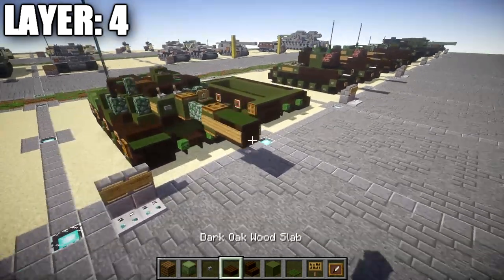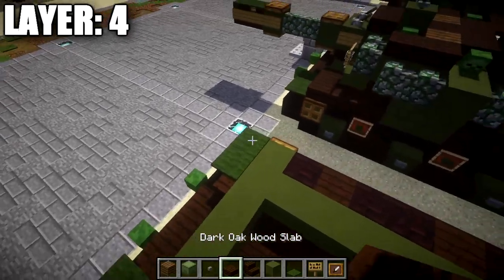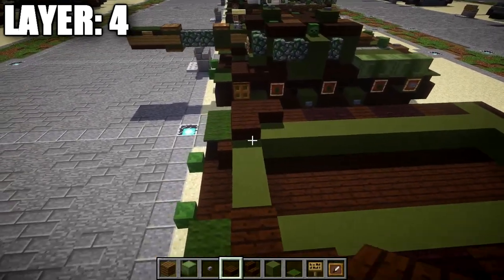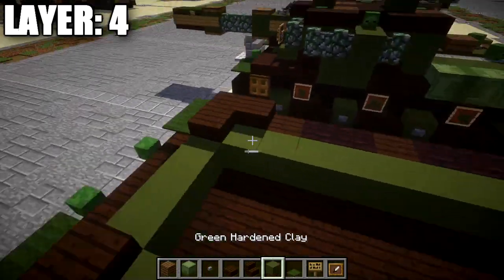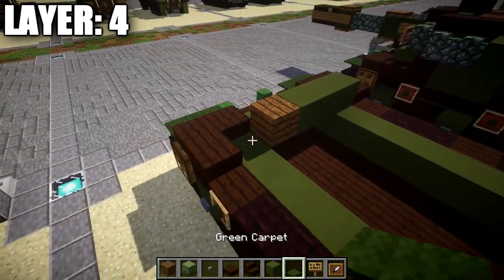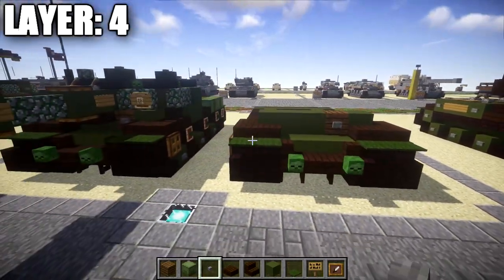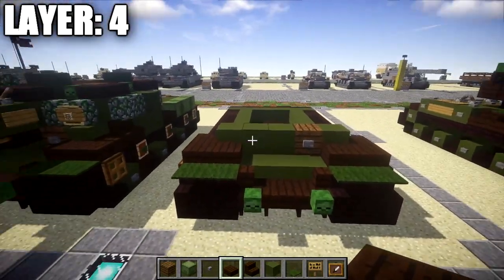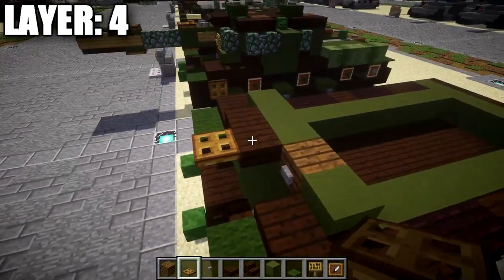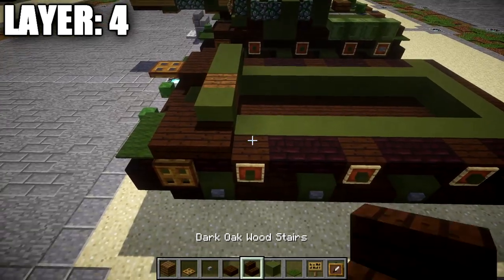For layer three, start off by taking green carpet and placing down two green carpets on top of the two nether brick stairs up in the front for the fenders. After those two green carpets, place down two dark oak slabs going back on both sides, then another dark oak slab going back on both sides as well. At this point, on the right side place one, two, and three green stained clay blocks across, followed by a spruce wood plank, then another green stained clay block to bring it to the left side. On the spruce wood plank in the front, place a stone button. Coming off the two green stained clay blocks, place two dark oak top slabs followed by a wooden trapdoor coming off the dark oak slab in the center.